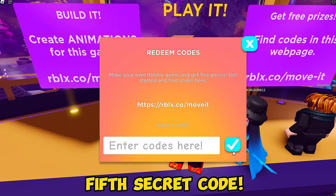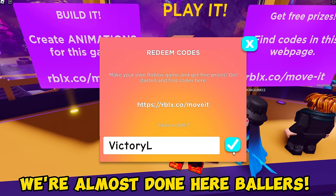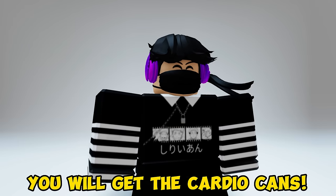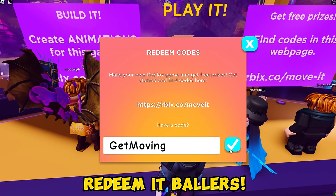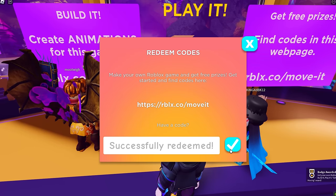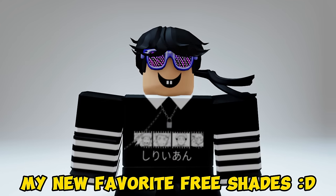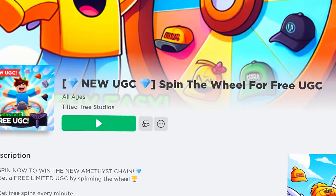Time for the fourth code — don't forget to click redeem. You will get the Build It Backpack. Fifth secret code — we're almost done here, ballers. Nice headphones — you will get the Cardio Cans. Here's the last secret code — redeem it, ballers. You will get the Speedy Shades, my new favorite free shades.